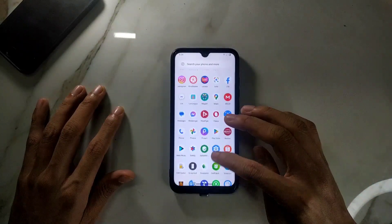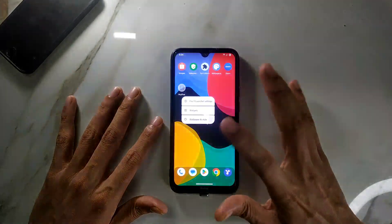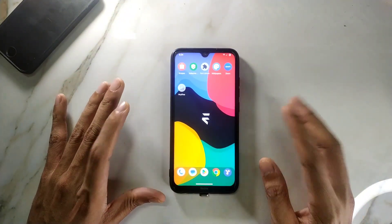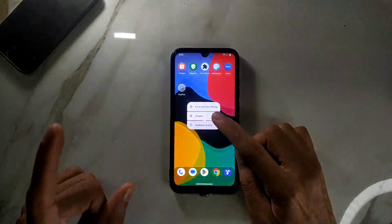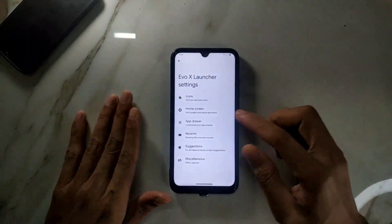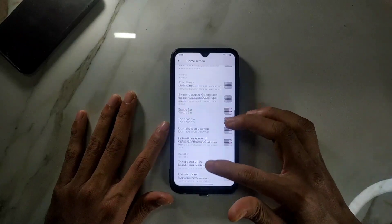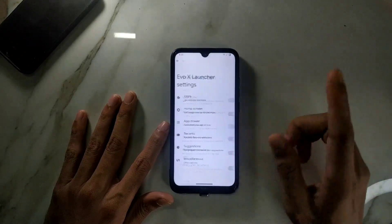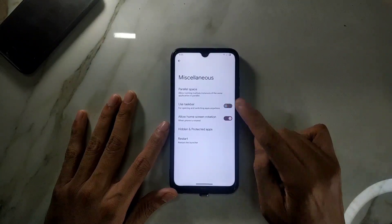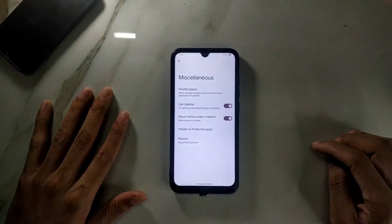One of the best things about this ROM is the launcher — they use the Evolution X launcher, which is a great launcher. You can set a dock like you do on an iPhone. On the home screen you can disable the Google search bar, adjust the status bar, and customize the app drawer and themes. There's also a taskbar option which I couldn't find on other ROMs.